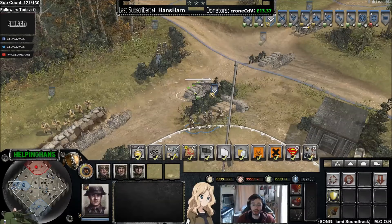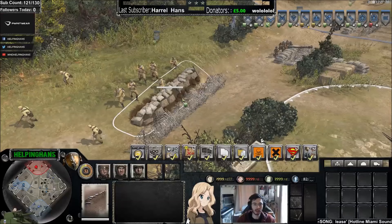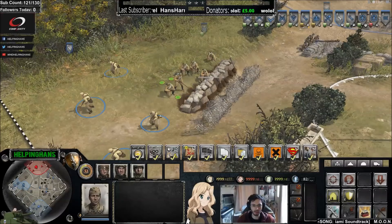Cover dictates who wins engagements, so I recommend denying it whenever you can. With conscripts and engineers, you can build big long lines of sandbags—probably the best type of cover in the game because the entire conscript squad can sit behind it and benefit, and then you can wire it off.